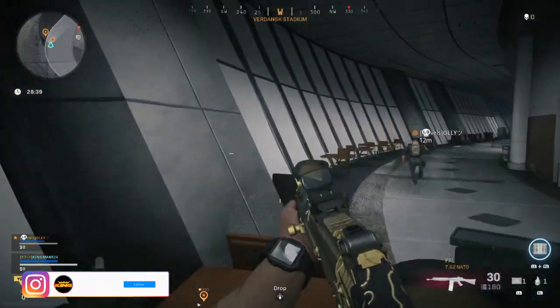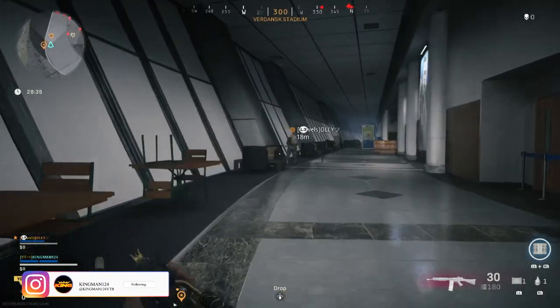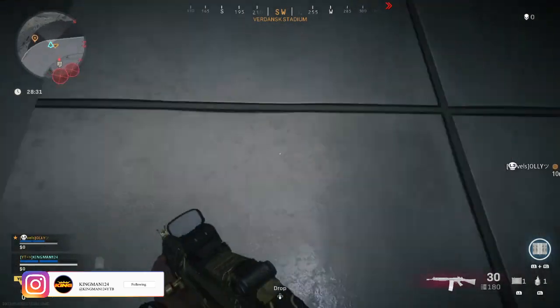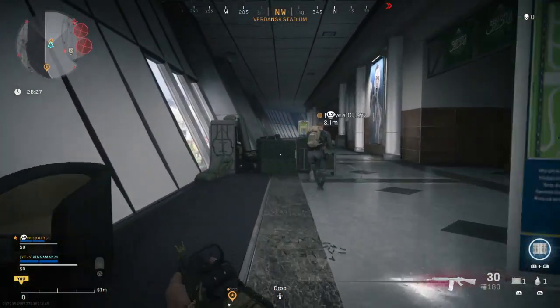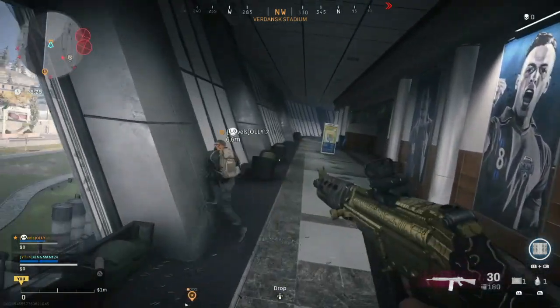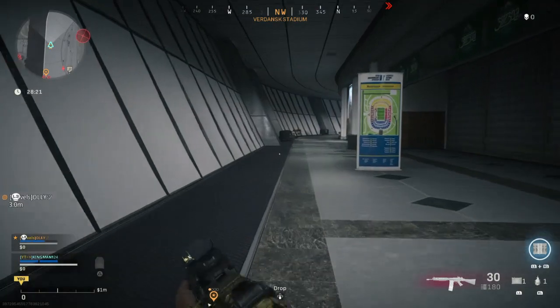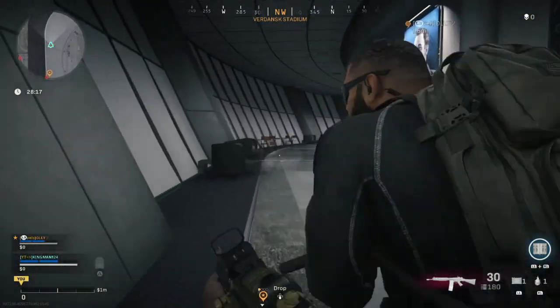The first one is inside the stadium. All you want to do is go into the new interior and find these crates next to a pillar — you can literally just walk straight into them. Once you're in, you can camp in there and shoot people. You're actually hidden; my friend Ollie did some testing with me and he cannot see you from the outside, so this is absolutely insane.